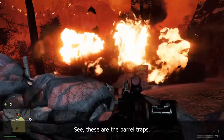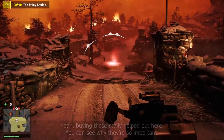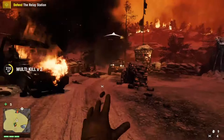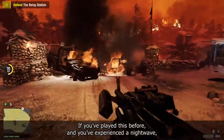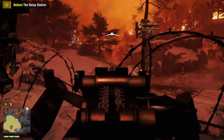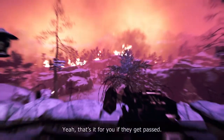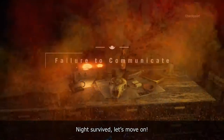A lot of these mounted guns we have here were actually unlocked during side quests. They're gonna keep rolling up, and you just have to keep stopping them while patting out the fire. These are the barrel traps — money well spent on those. Buying them really helped out here, so you can see why they're so important. If you've played before and experienced a night wave, you might have a better idea of where they're gonna come in. With every evening you're probably gonna get a little bit stronger — because if you let them through, they will bomb your base and kill you. Night survived. Let's move on.